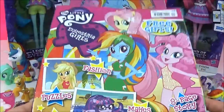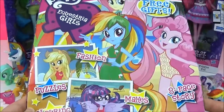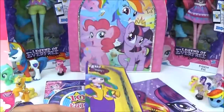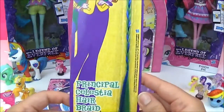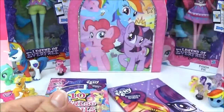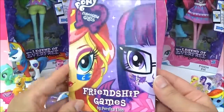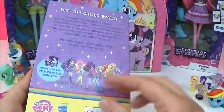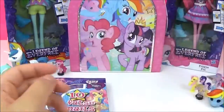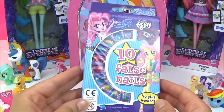So the next surprise I am going to check out is the Equestria Girl magazine! Now, I'm not going to go through it, I'm just going to show you all the free things that came with it! It came with this adorable Princess Celestia hair braid! It also came with this Friendship Games book! And it came with these Equestria Girl false nails!